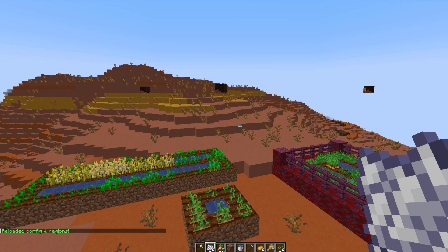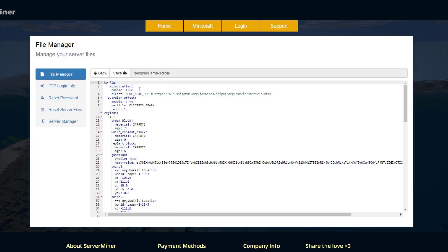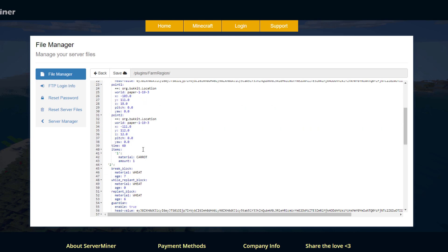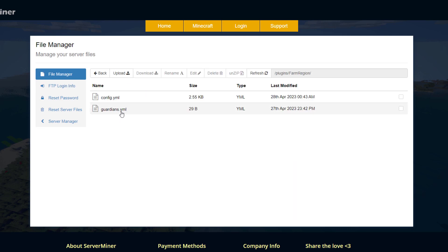The final command is /FR reload if you've changed anything in the config file. Here we are in the control panel and in the config.yml you'll see there are a couple of things. We've got the replant effect and guardian effect so you can change what effects these are and the count or whether they're enabled or not. Then we have the different regions — each with a different material. You could change the material it replants the block with and what age it is. You may have noticed the wheat came back almost fully grown, which is what the age setting controls, so you could reduce that to make it less overpowered. The guardian can be enabled yes or no, and there's the head value — the skin it will use when your server is online.